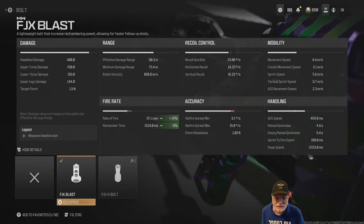The FJX Blast Bolt is a must. It increases the rate of fire by 14 percent to about 60 rounds per minute — one every second — and it decreases the rechamber time by six percent, which is 1533 milliseconds, a second and a half of rechamber. So we've got to keep that in mind; it's a bit slow.